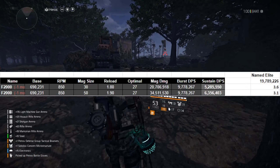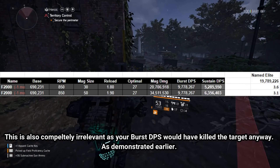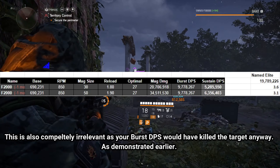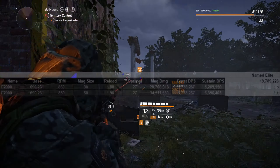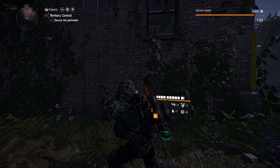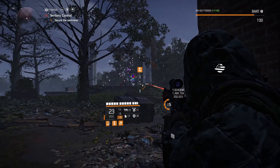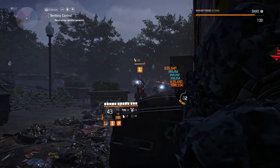Your burst DPS is your RPM divided by 60 — that gives you an accurate ratio of how many bullets you fire per second. Then you figure out your average damage between crits and non-crits, headshots and non-headshots. So it's RPM divided by 60, times your average damage output per shot. Your magazine size does not even enter the equation.